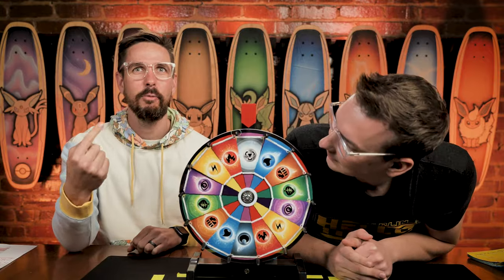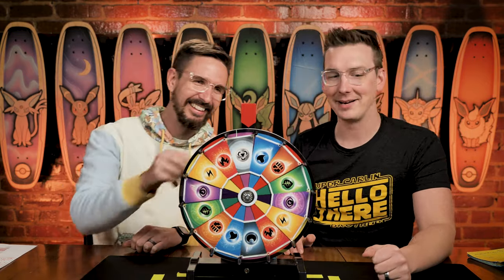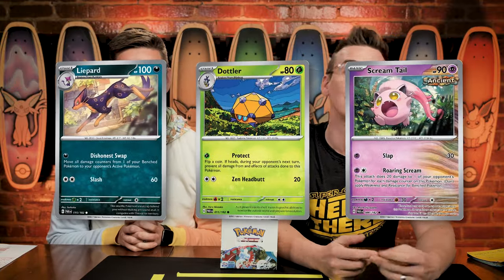And now it is time for the wheel of energy. Anything but salad. Anything but salad. Right here, right now. Metal energy. Anything but that. Anything but metal energy. There's Honedge and Aegislash in there, but they are not part of today's randomly chosen common chase cards, which are Lypar, Dottler, and Screamtail.